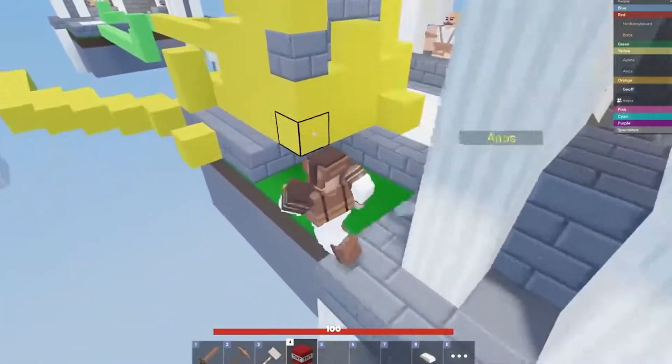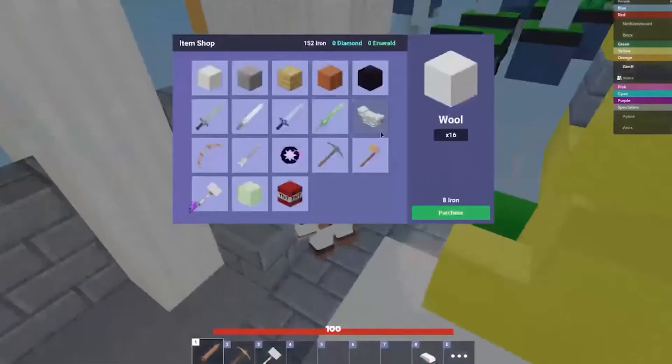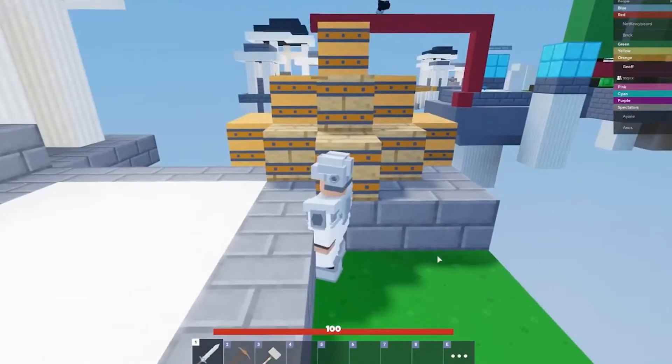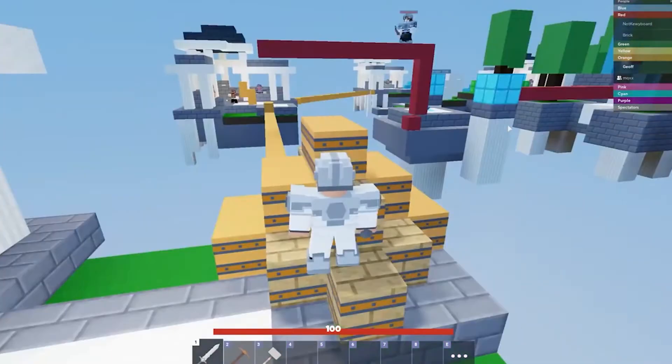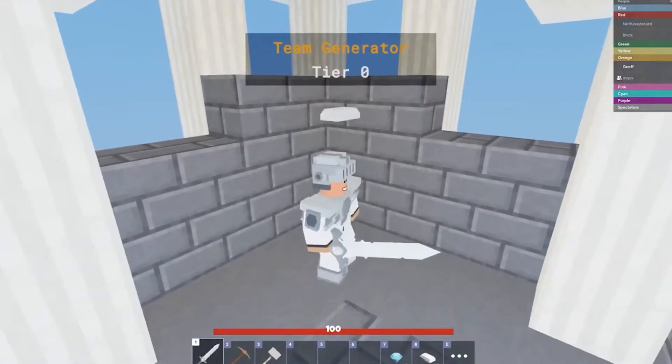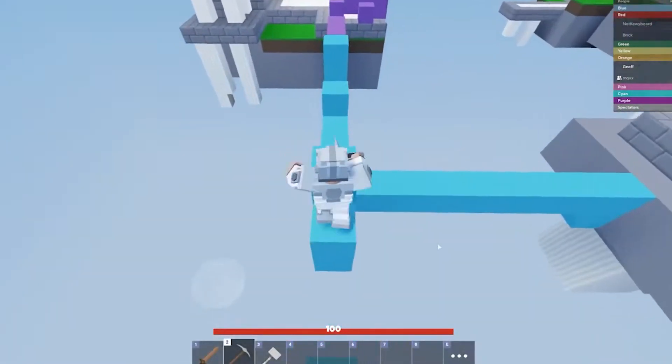Using blocks while rushing can give you a huge advantage because they act as defenses and confuse the enemy. The blocks not only stun the enemies but also block their way while giving you a defense shield until you finish them off with the sword. Try using as many blocks as you can and throw them in random order. With all these blocks around, your opponents will have a tough time getting to you and your bed while you finish them off.